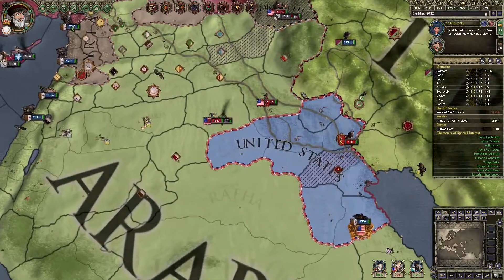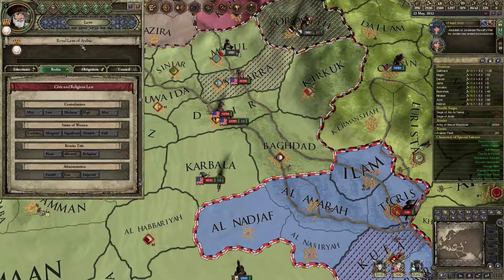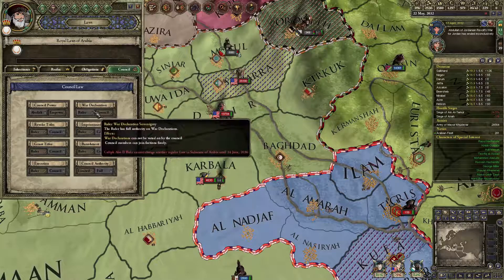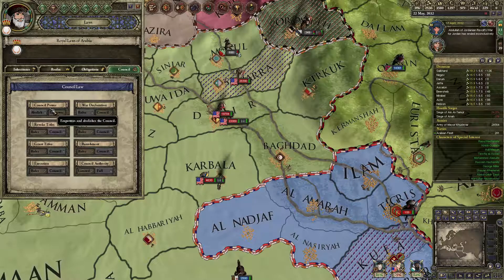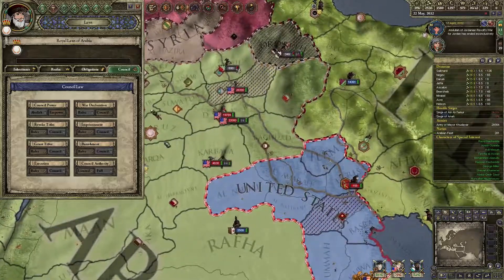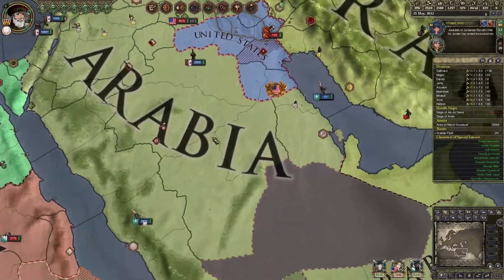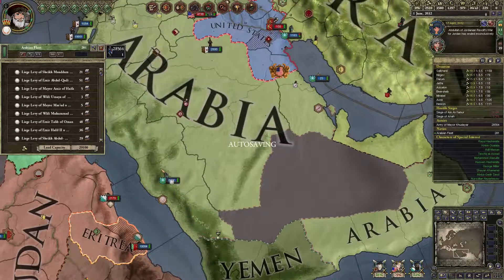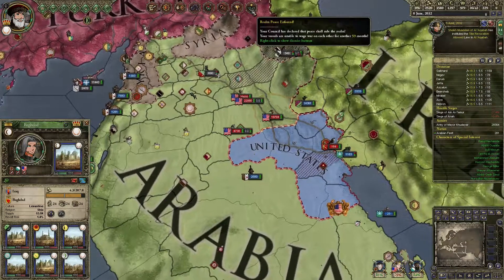Now I can declare wars on my own. My council has all the powers, and I think I should be able to start votes during the war. There should be some timer — there was a faction for the first council law, and because I just owed a favor to someone it just happened. There should be a timer so after a faction forces something and you fold to it, like a 10-year timer before the next one can happen. The entire system is just not integrated with the rest of the game.